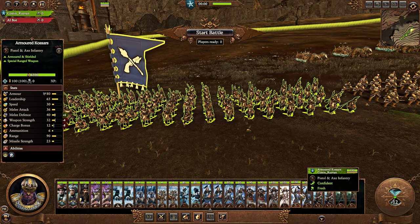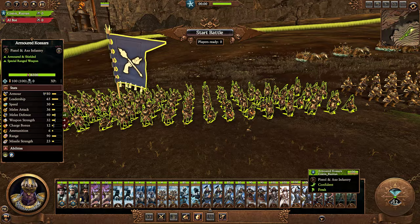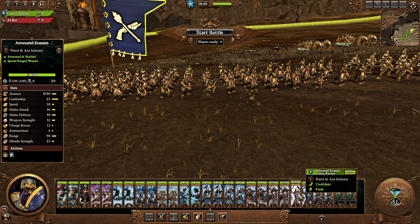A combination of about 4 armored Kossars with shields and 4 with grey weapons is probably the go-to. If you're fighting a lot of Warriors of Chaos — who don't have many ranged options — you might forgo the shielded version entirely. Beyond being a sturdy front line in field battles, their high armor and good leadership means they'll also do relatively well in sieges, unlike regular Kossars with only 15 armor. Just don't use them against cavalry — they have no charge defense and won't handle themselves well.